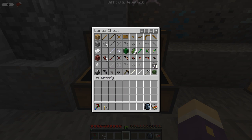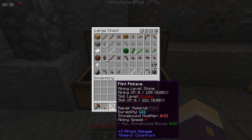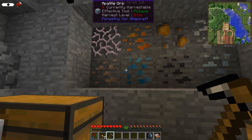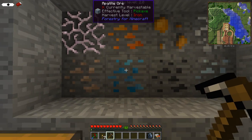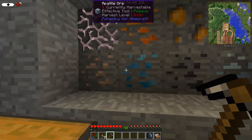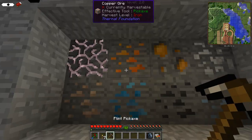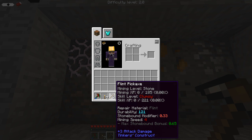The main ingredient you want to start with for Iguana Tweaks is flint. A flint pickaxe head is the most important starting point, and from that you can make a flint pickaxe. A flint pickaxe gives you the ability to mine stone, and also auto-infused stone for Thorncraft. Once you've got a flint pickaxe and can mine stone and infused stone, you'll see that you still can't mine iron, copper, apatite, amber, or any others. The next level up is harvest level iron, which covers those four ore blocks.